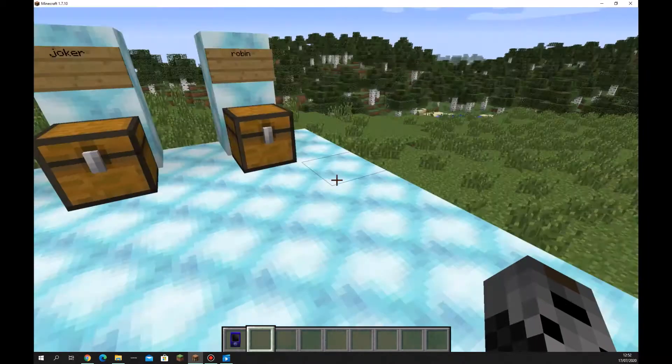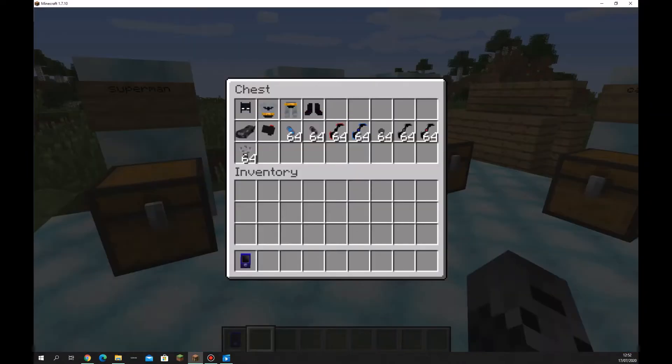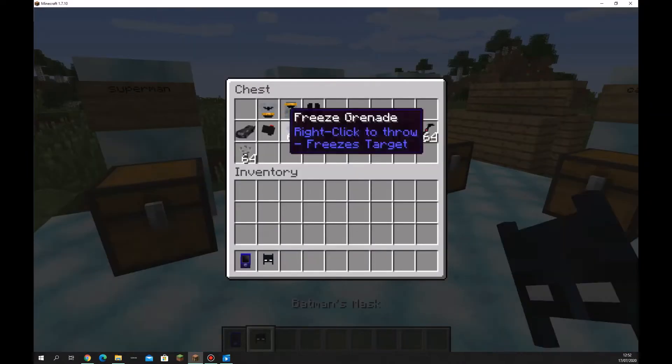The Bat Computer Chair is basically just a chair. Anyway, we'll start off with Batman. As you can see, he's got all his Bat Gadgets as well.